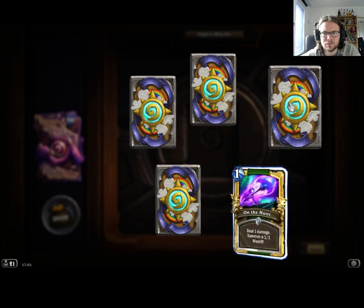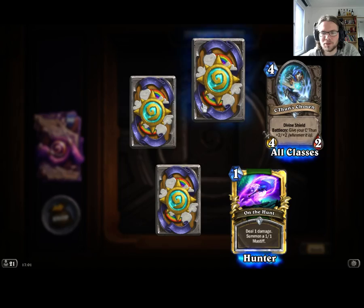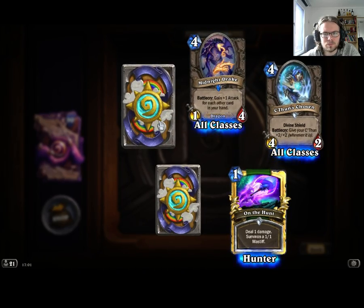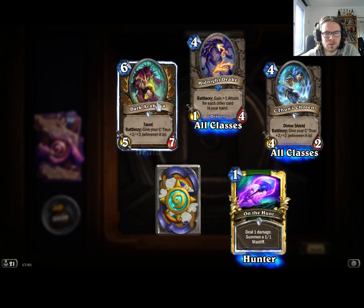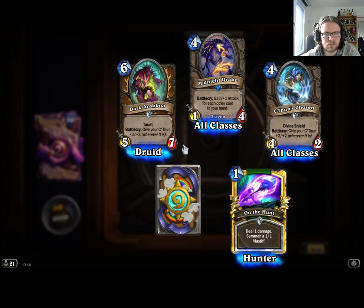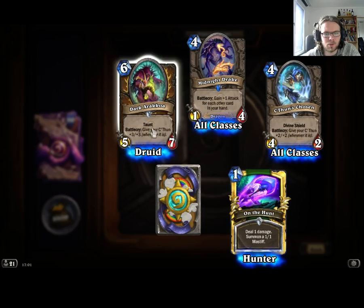Oh, an Epic — Golden On the Hunt, it's the best card in the game. The opposite of Twilight Rig — that's pretty cool. That's really good. I think Beast Druid might become a thing, although maybe that's not a beast.